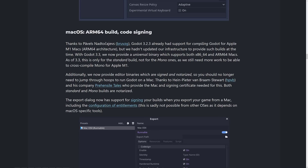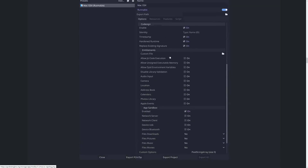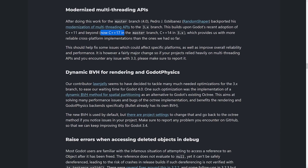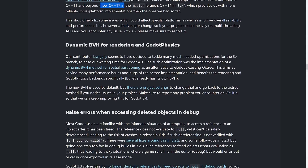For macOS, you have ARM64 builds and code signing. Apple keeps moving the bar on requirements — code signing is mandatory and you also have to do 64-bit. The cool thing is you can now support the ARM64 architecture, which is the new M1 chip. Regarding the modernized multi-threading APIs: this was backported from the master branch to 3.3. It builds upon Godot's recent adoption of C++11 and beyond — they're up to C++17 code in master now — which provides more reliable cross-platform implementations. This helped fix some issues on specific platforms and improved overall reliability and performance. It's also probably going to be the most breaking of the changes, so do be aware.